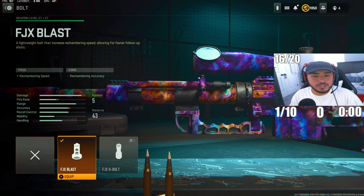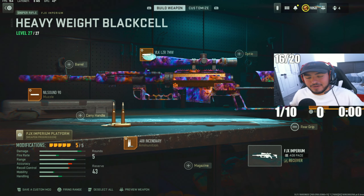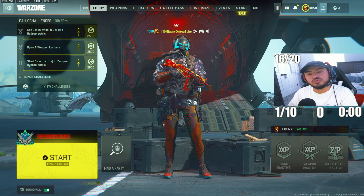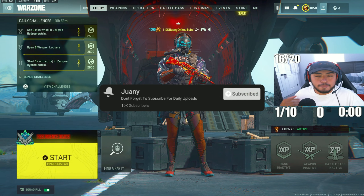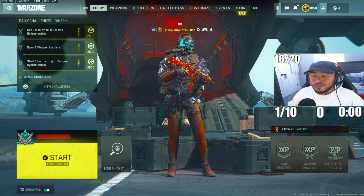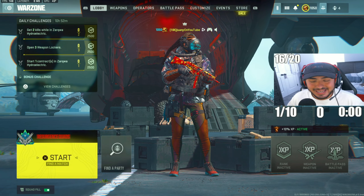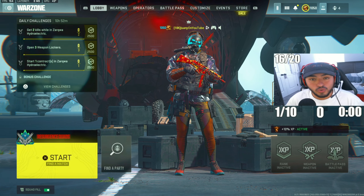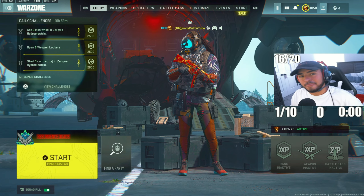To tie out this sniper, we're going with the rechambering speed attachment, because you never know when you have to reload faster. Those are my top five ranked play Season 6 classes in Warzone 2. I hope these help you grind and become a better player. If you enjoyed today's video, drop a like and a comment — let me know your favorite class from today's video. I'll catch y'all later, peace!